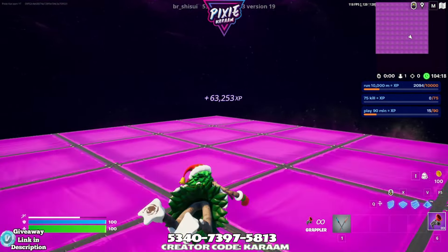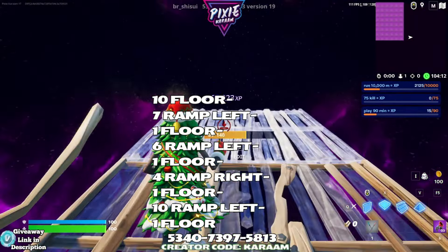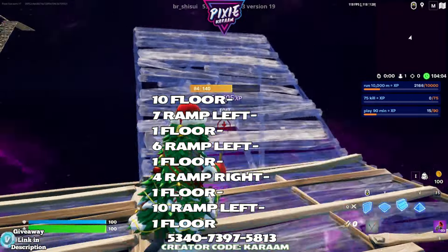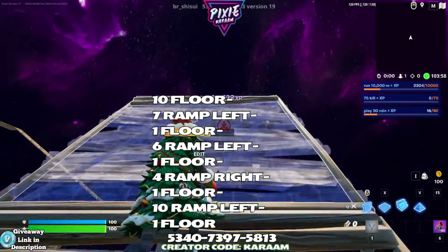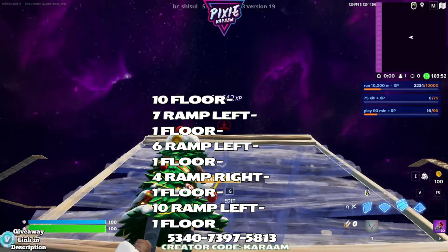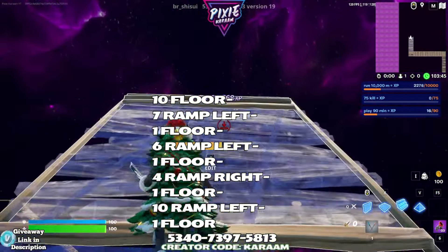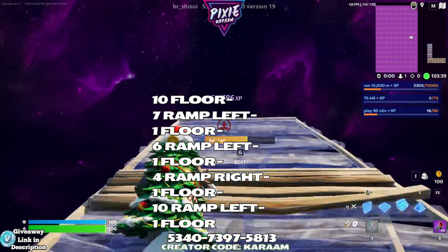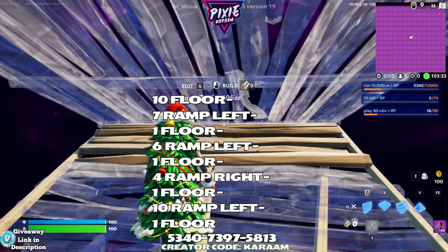Now we're going to the back right: ten floors out, seven ramps to the left, one floor then six ramps to the left, one floor then four ramps to the right, one floor then ten ramps to the left with a floor at the top. Don't forget to use code Karam in the item store to help support the channel.